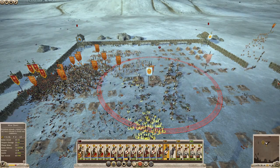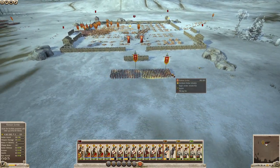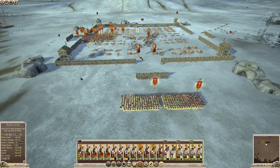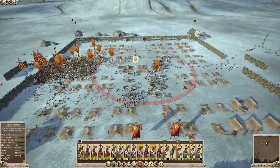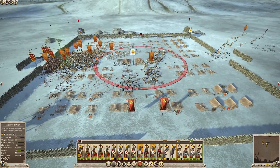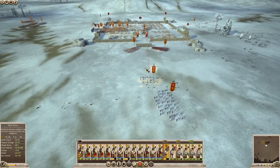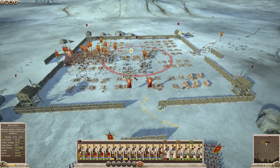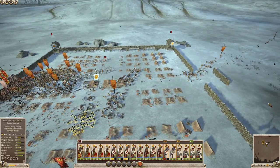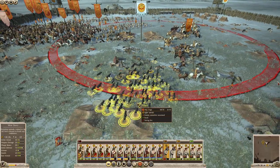Horse archers routing. Over almost 100 kills. Would I prefer to move some cav in, take out the archers, and then use the cav to flank? Absolutely. But you know what? The war dogs. Actually kind of disappointed to see that these dogs aren't killing — they're just chasing. What is up with y'all? A little pacifistic there, puppies.